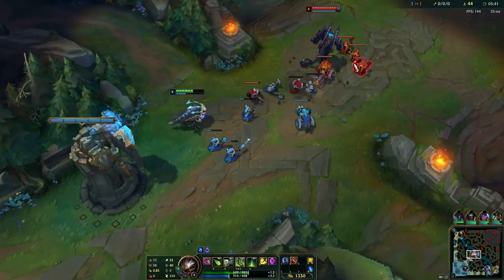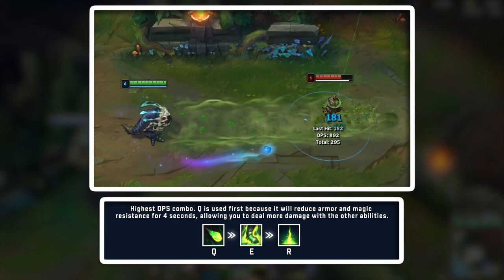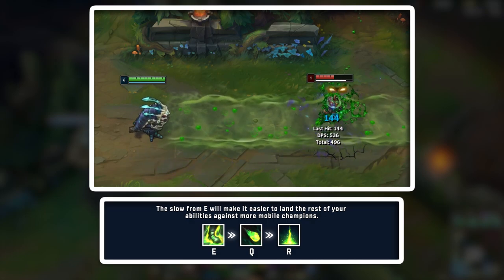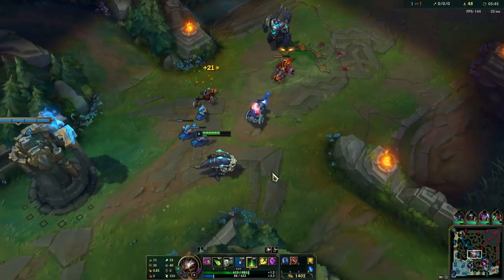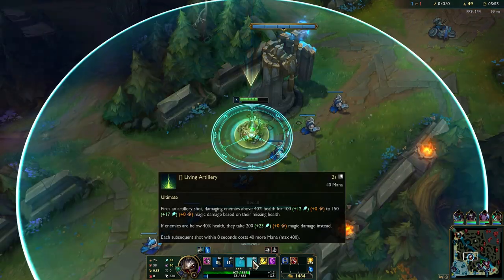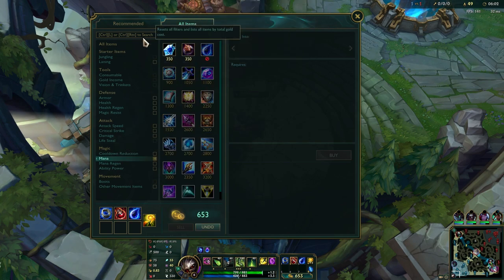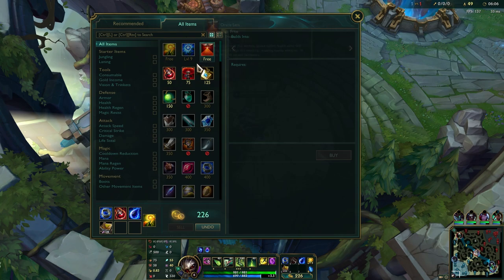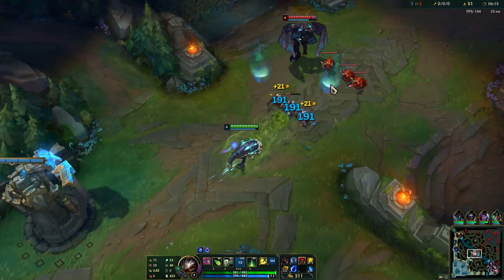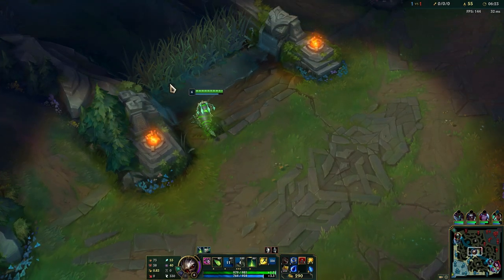We do have level 6 so now our waveclear is a lot better. As you can see, one E and one proc of your ultimate will delete the backline minions. That is because your ultimate deals bonus damage to targets that are below 40% HP. Get that tier item here - we should have based earlier but I wanted a bit more gold on my first base. We can just teleport back so we are not losing anything. That's how easily you can waveclear once you get a couple items.